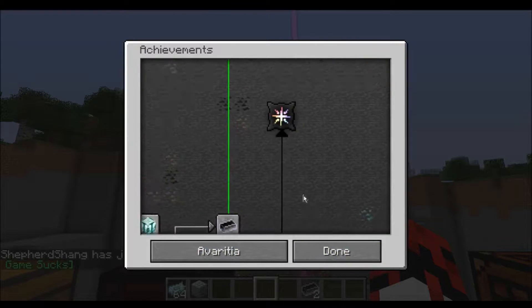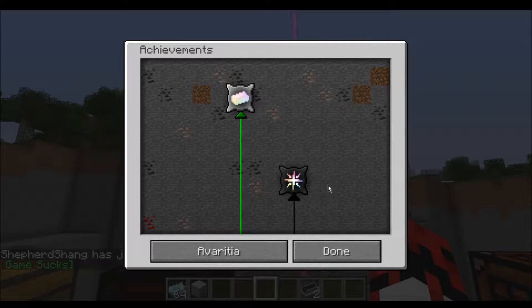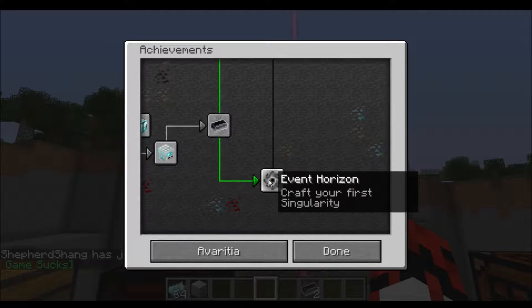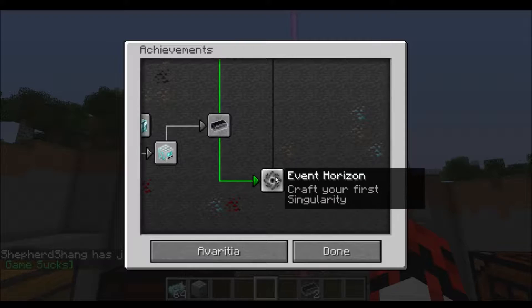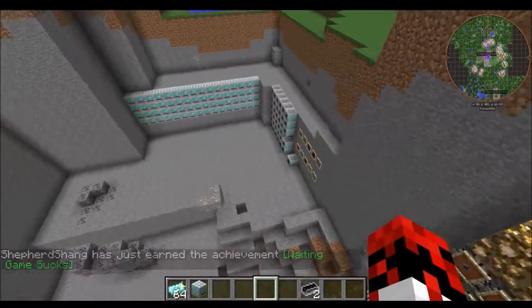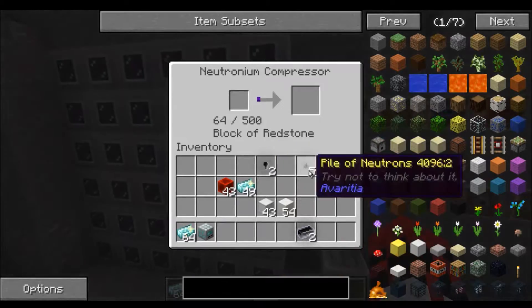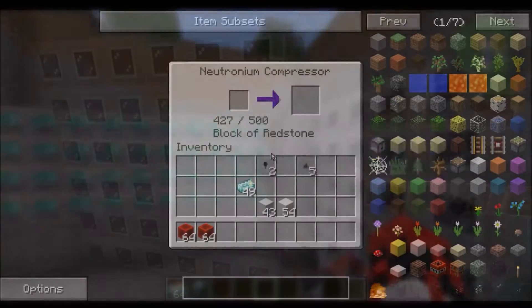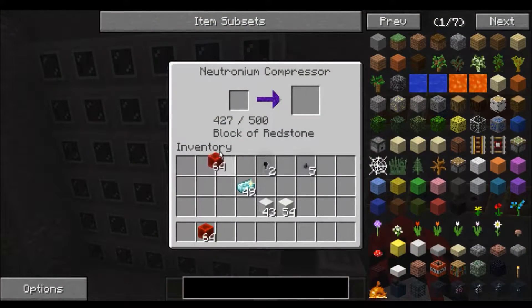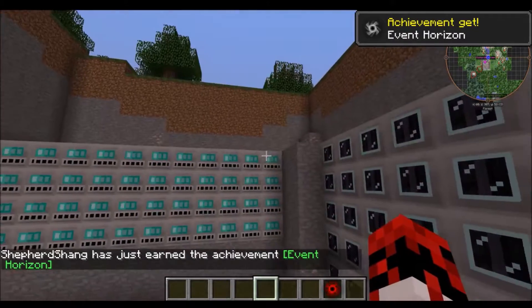Two more achievements. 'Infinite Power!': craft your first infinity ingot. And 'Event Horizon': craft your first singularity! Let's do that one first because technically you have to get the singularity first in order to get the infinity ingot. Will the achievement appear as soon as it's finished crafting or once I take it out? I have to take it out first. Event Horizon — there we go.